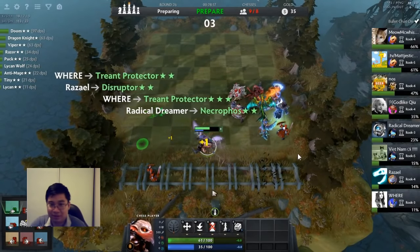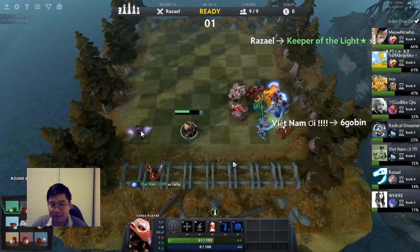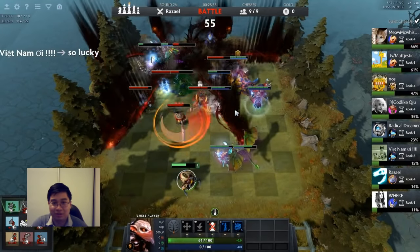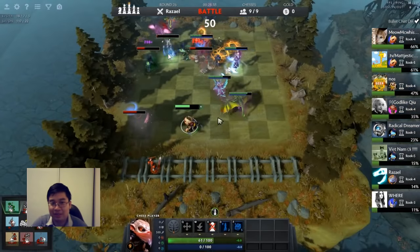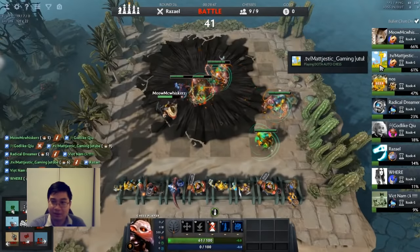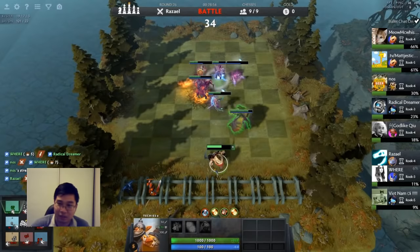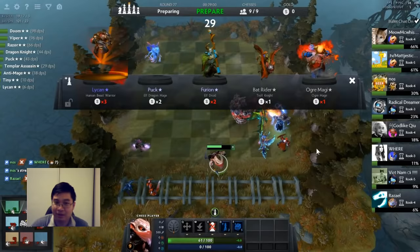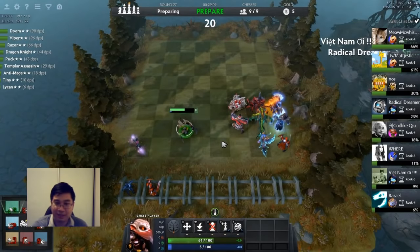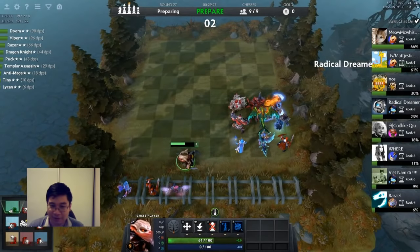A unit I really like is Templar Assassin — she activates the health evasion bonus at 25% health and is a great off-tank. She can jump in or stay to distract enemies. She's there tanking three units and killing the backline while my frontline won the fight too. As you can see, I have no savings now — I'm level nine. A lot of players are losing massive amounts of health, but me and one other player are the only ones staying relatively healthy.